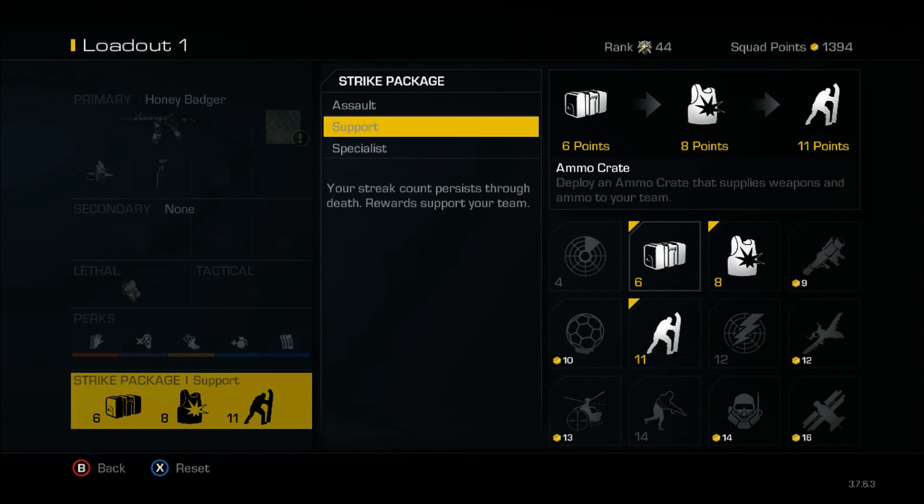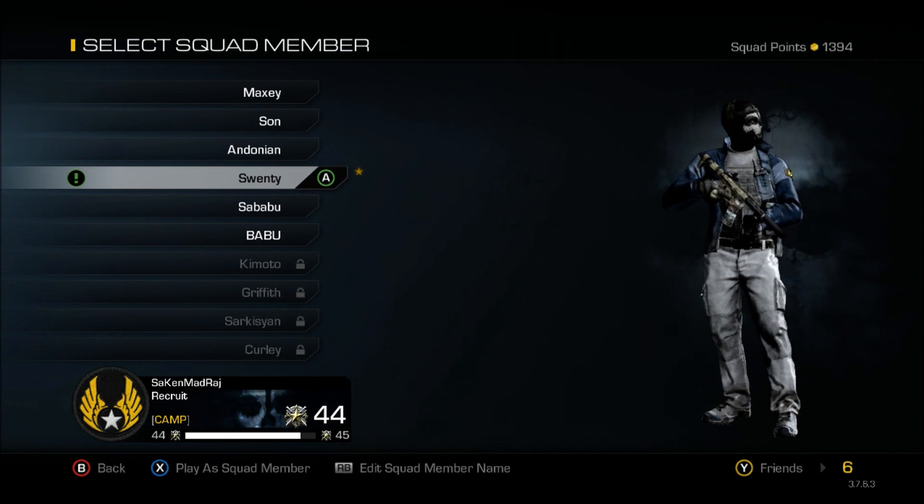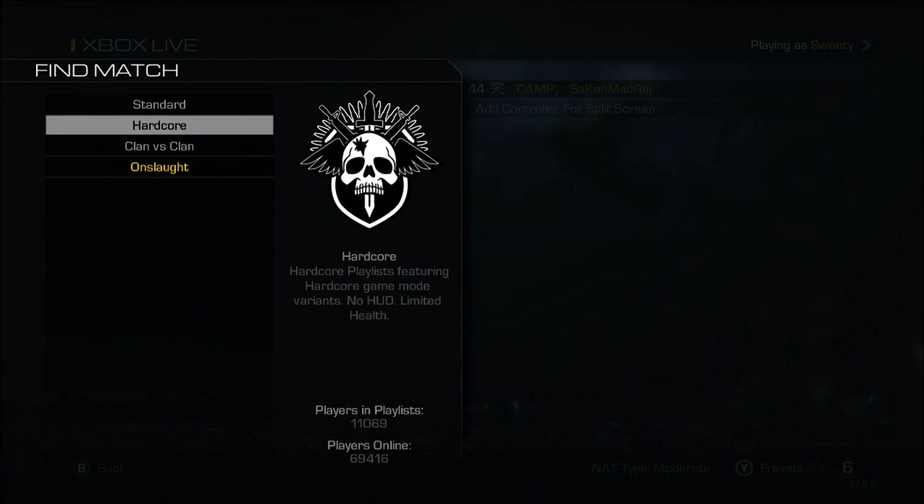The first thing in my support package is an ammo crate — that way I keep my ammo full and I can also pick up a secondary gun. Sometimes they give me a beast of a gun. I'm going with a ballistic vest so I can take as many bullets as possible. And then I'm going with the squad mate. That's my setup for free-for-all. Now let's get into a gameplay right away so I can show you how it works.